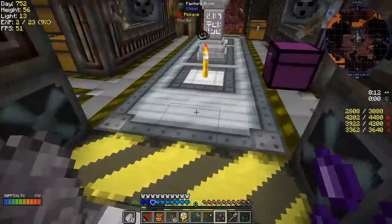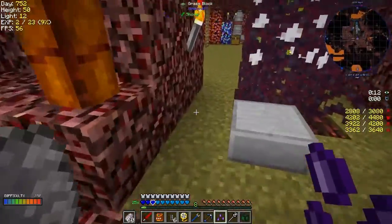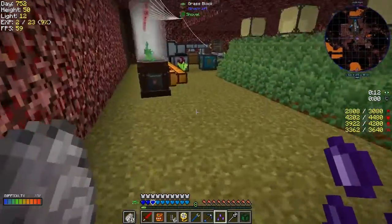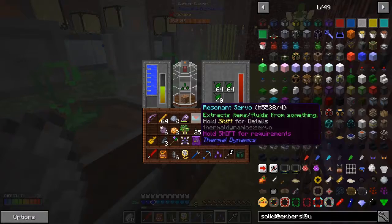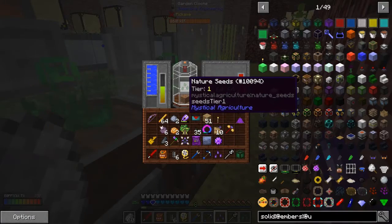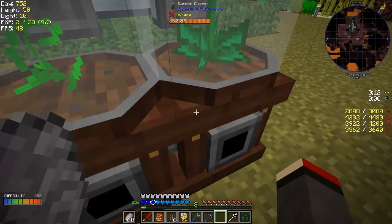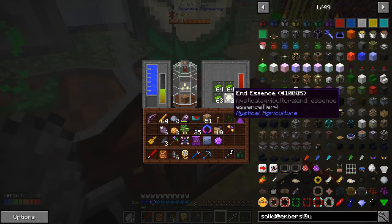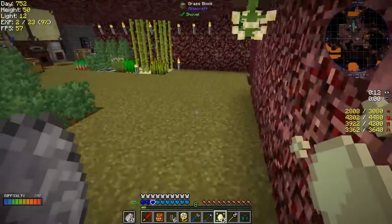We can take this and put it into another cloche, and we'll get some draconium essence which we can use to start making some OP weapons and stuff. Also adding some nature seeds in there - probably enough nature essence because it's already filled up. Let's try this one. Oh, I've got some end essence now, which is not going out because everything's blocked up.